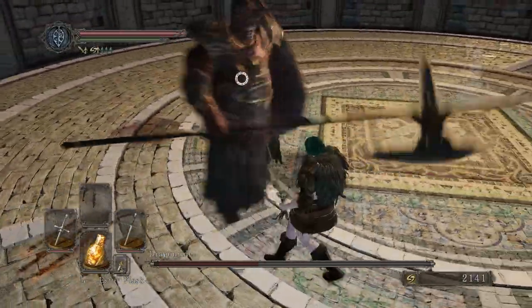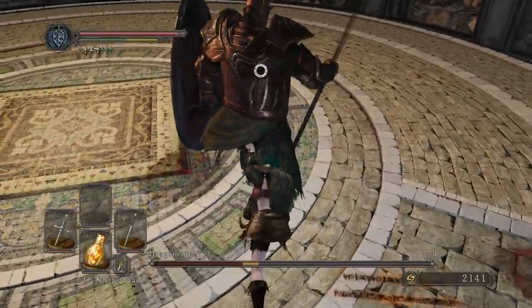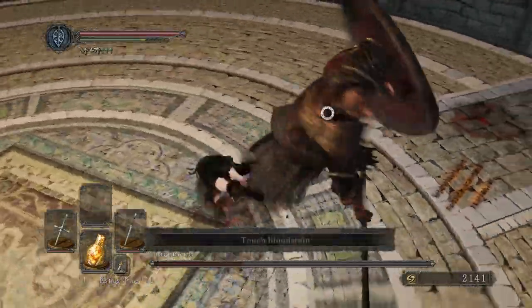Make sure you keep an eye on your stamina bar and be careful not to drain it completely, just in case he gets really ambitious and you need to suddenly roll.